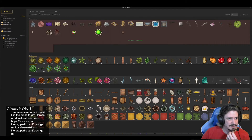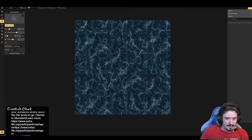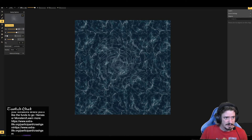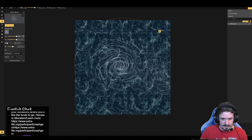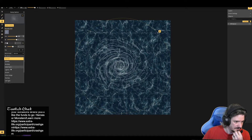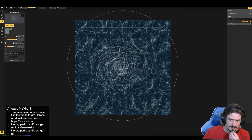We're going to our stamps and we're going to look for a whirlpool — which they already have — and we're going to make this whirlpool very big to really dominate the map. That's as big as it'll let me go. Put that down. If we make it normal it'd be nice and stark, and we can put another one on top and twist it a little bit.